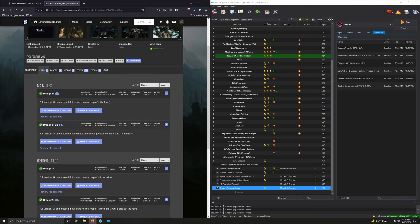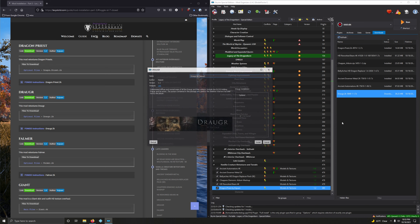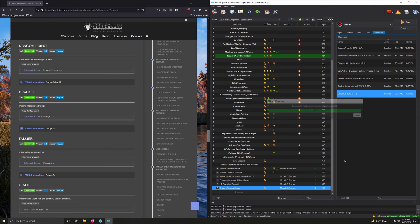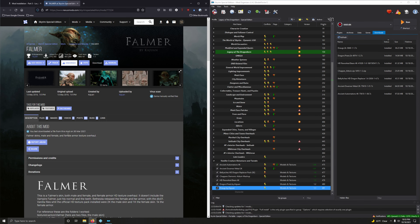HD Reworked Bears — 4K. This mod brings all bears and bear things to a much higher quality look. That's what we want — the 4K version. Download. Files. Mod manager download. Double-click to install it. Let's activate it.